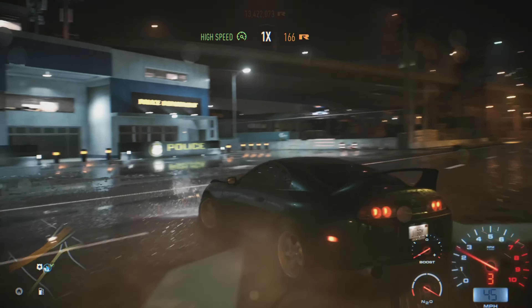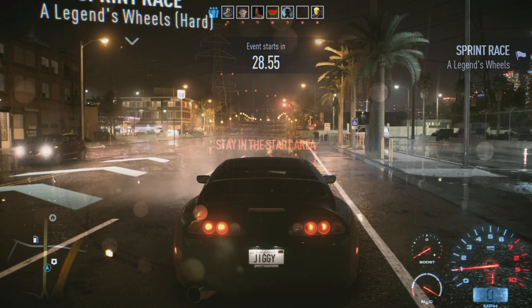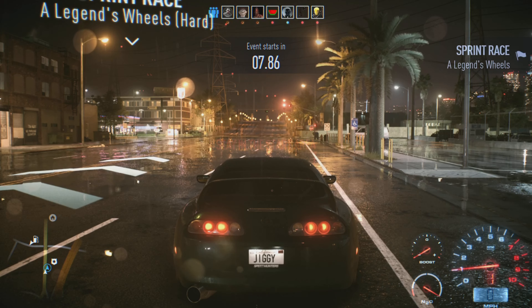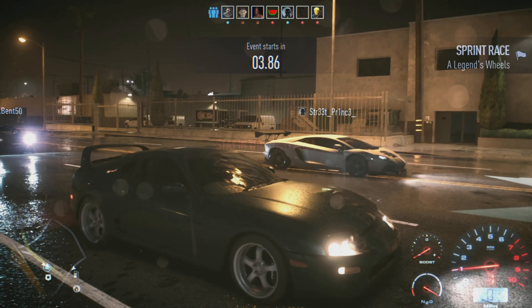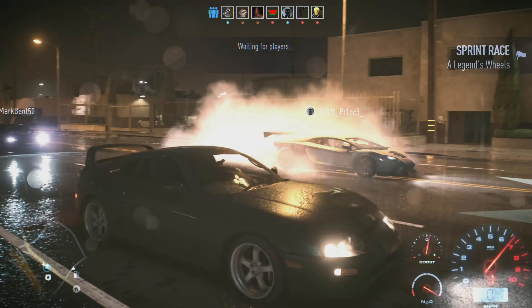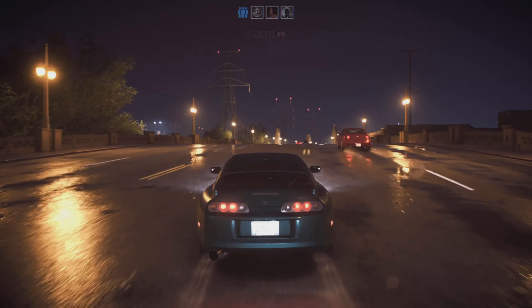Let me see if I can get people into a race. Usually when someone wants to race with you there's a blue icon — but there we go, we got at least one person in, and now two. All right, that's dope, let's do it. First race with players in years on this game — let's go.